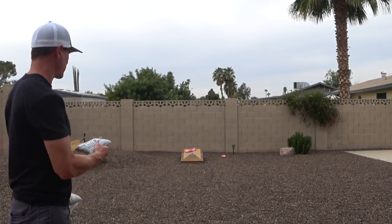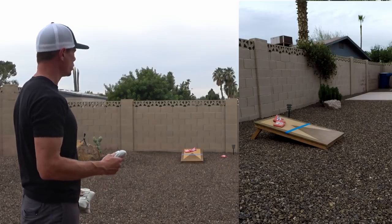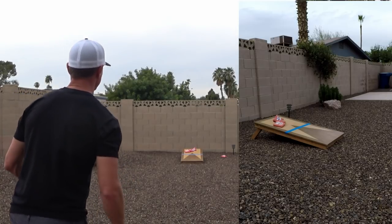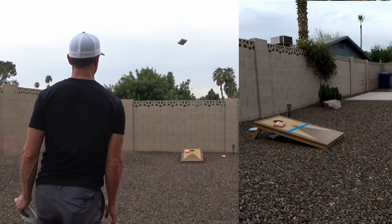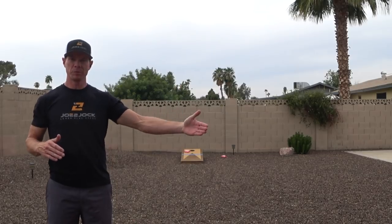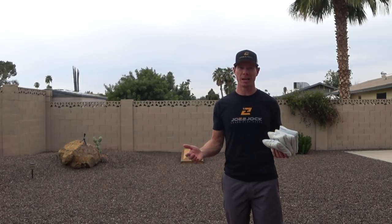This is a fairly unique scenario that does happen sometimes — we've got two orange bags sitting right on top of the hole. Chances are pretty good they're going to get clogged up and none will go in. If you push them from the back, at least the front one should fall in, maybe they'll all fall in. Or you can go for the airmail shot and try to land right on top of that pile and drive them all through the hole. You can almost play a game with yourself, playing as the opponent one throw and as yourself the next, to see how you can get those bags into the hole. I hope these tips and drills will help with your strategy and your game. If there are scenarios happening in your games that you want more help with, please leave it in the comments below, subscribe and like, and I'll see you in the next video.